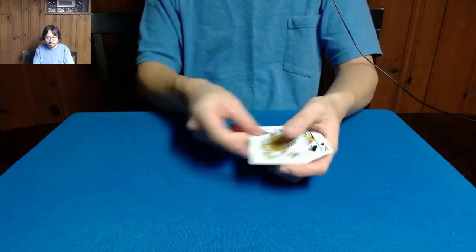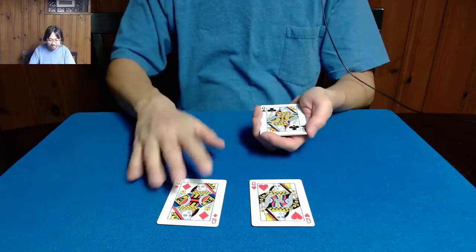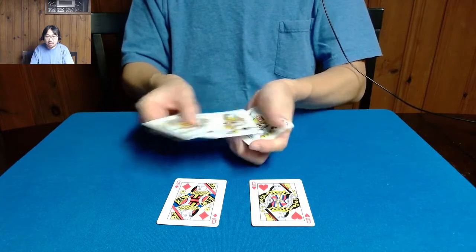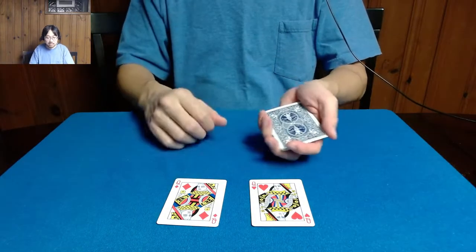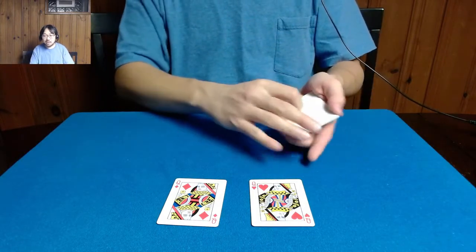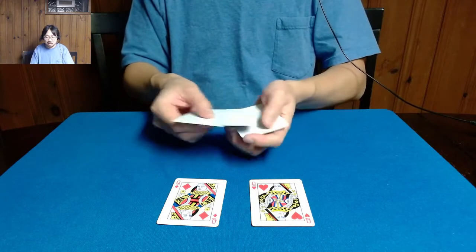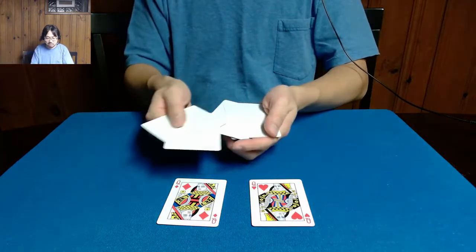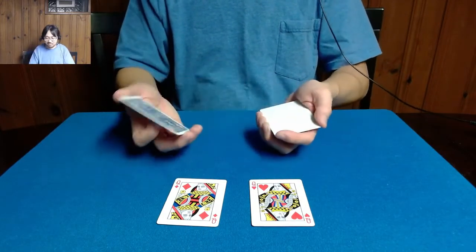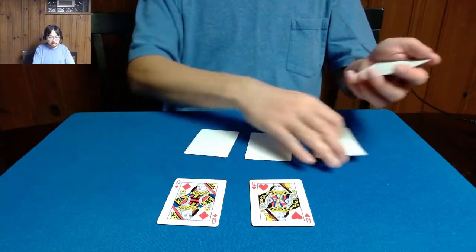So now what we're going to do — hopefully something interesting — is let me go ahead and place the red queens out. What we're going to do with the black face cards is turn a couple over. And if I just go ahead and do a one, two, three magical change — believe it or not, all of the cards have become blank. I know, it's super strange, right? They are actually all blank.